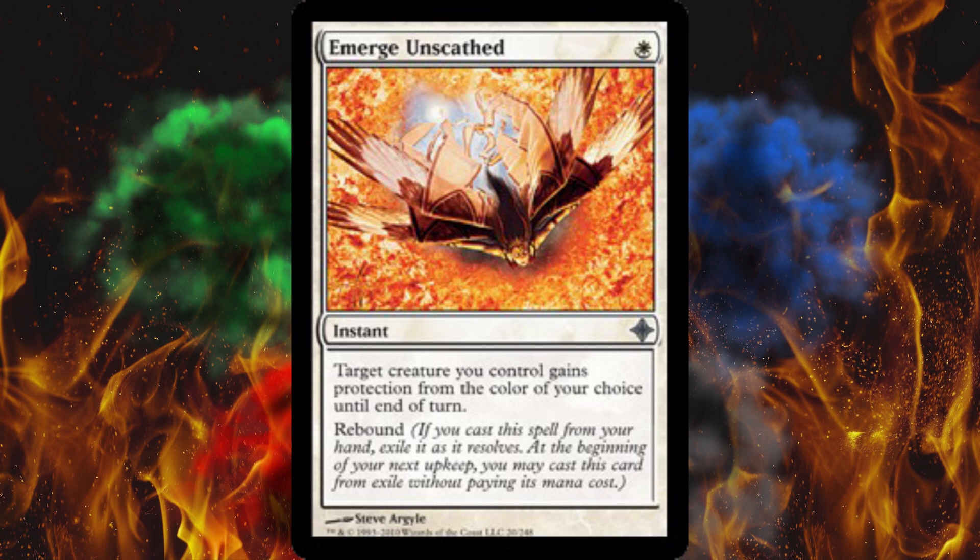There are a couple of rules relating to protection from colors. You can have protection from vampires, protection from flyers, protection from creatures, protection from players, but it's almost always pro colors. Here's how pro colors work — say you choose red. Assuming the spell resolves, you cannot take damage from a red source of any kind: a red planeswalker, red spell, red creature, red anything. You cannot be blocked by a red creature. You cannot be the target of an ability or a spell from a red permanent or red spell. Also, any red auras attached to that creature now fall off.